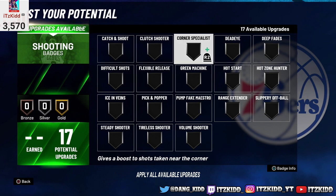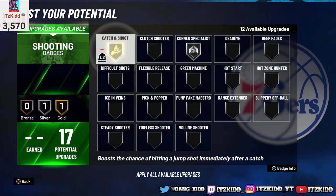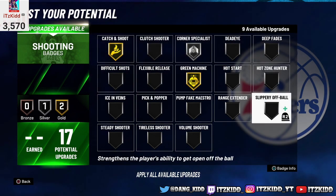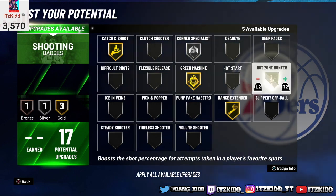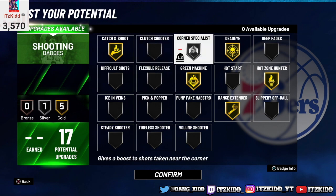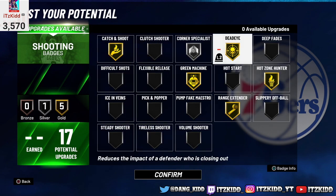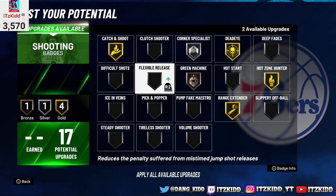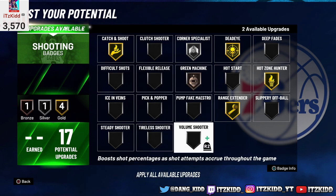As far as shooting badges go on this build, I use Silver Corner Specialist, Gold Catch and Shoot, Green Machine, Range Extender, Hot Zone Hunter, and Dead Eye. Sometimes I'll switch it up. I don't have Green Machine maxed all the way up on this build — but that is my shooting badge setup when I'm playing on this build.